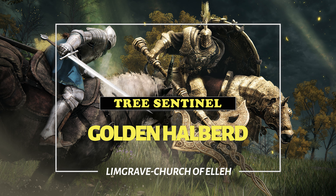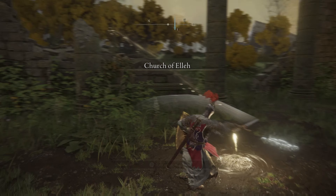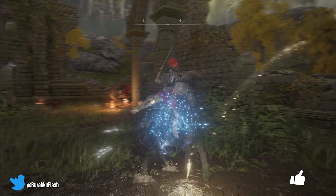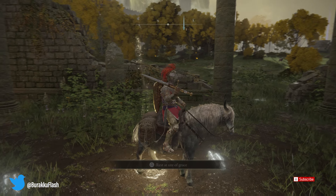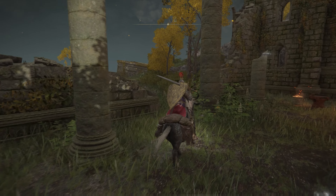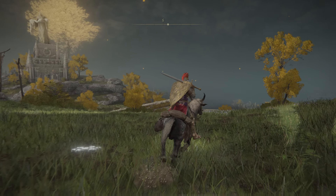Welcome back. Today we're going after the Golden Halberd — it's a pretty cool weapon in my opinion in terms of excellent damage, about 134. We have to actually take on the Tree Sentinel.